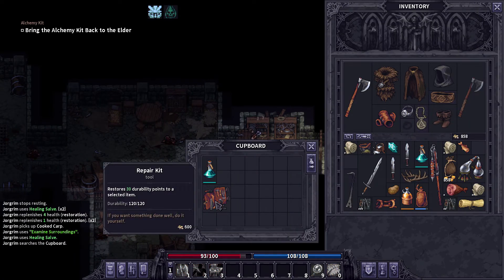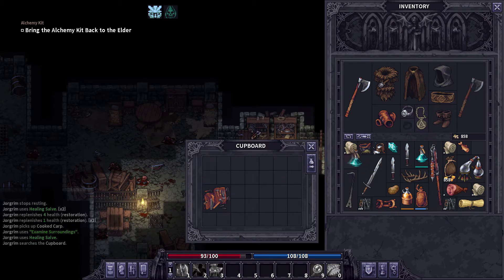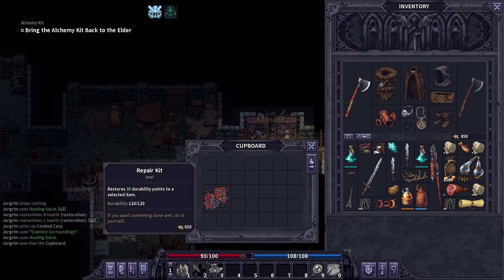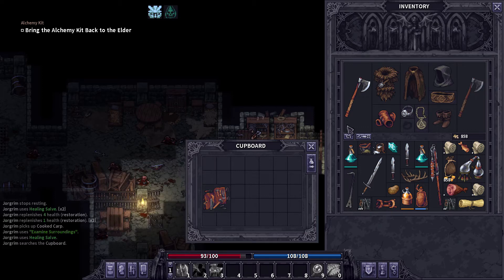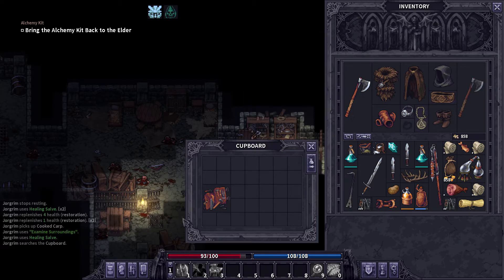A repair kit! We're going to see how much this needs to be repaired at the shop. I think this sold for like 200 gold — so if it needs like 500 gold to repair, we're just gonna sell it.